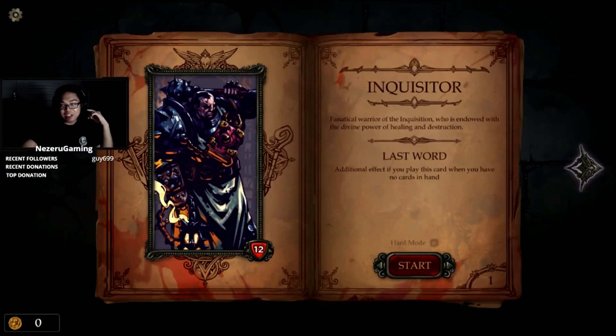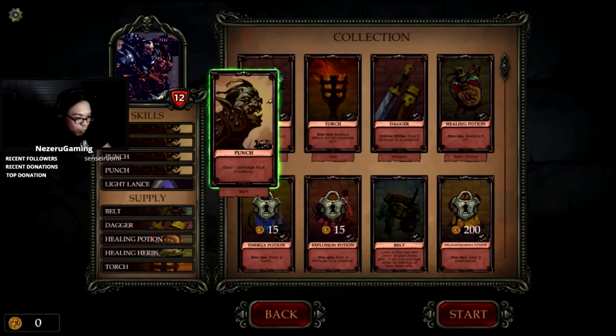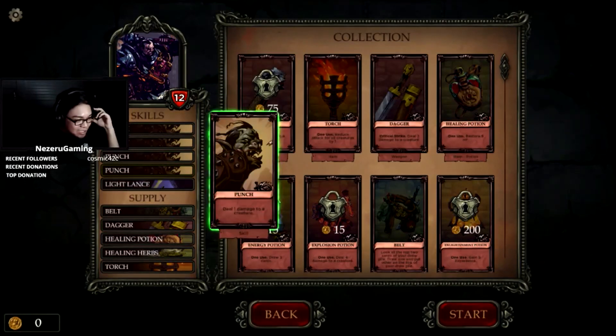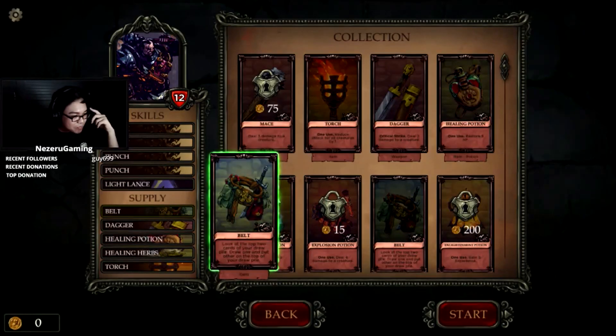Let's start the collection. What are all of these? These are our cards. We can punch. What is this — cards for ants? Who made this text really small? By the way, this is early access guys, so that's my first feedback: make the font larger, I can't read. It's cards for ants. To punch deals one damage to a creature. Light lance deals two damage to a creature, draw a card. It's a cantrip — yeah, it's a cantrip.